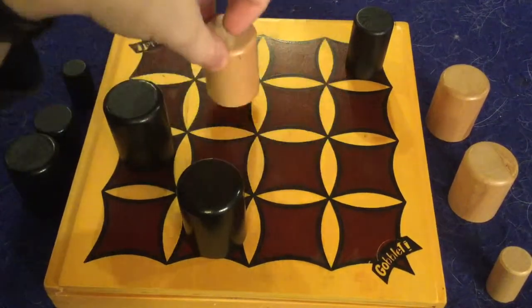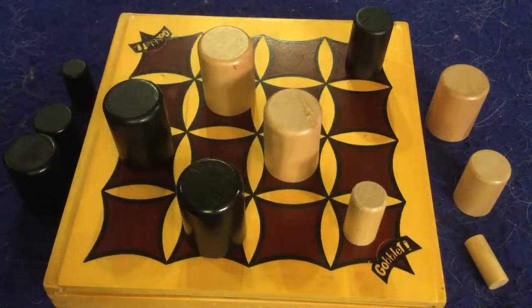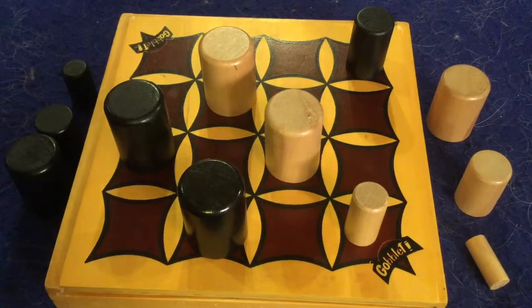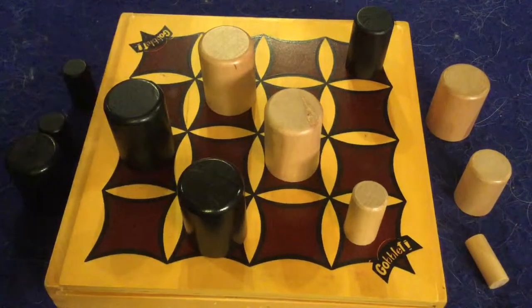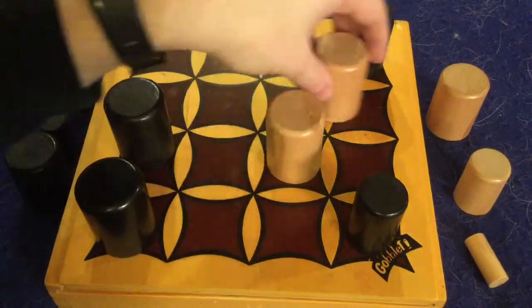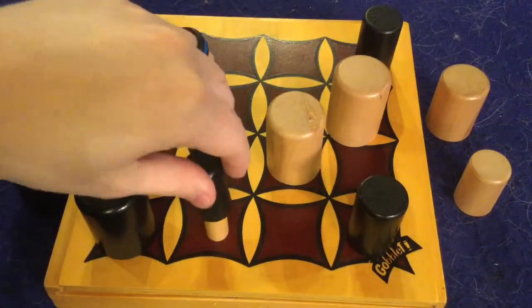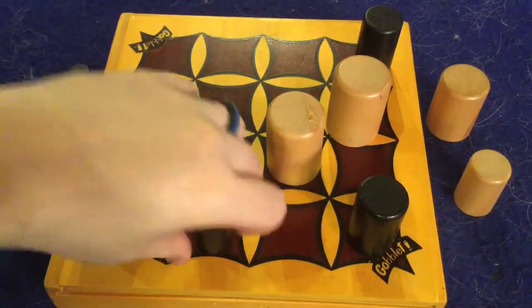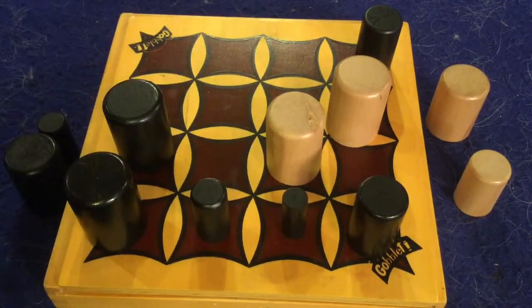The last thing you can do: if your opponent has three in a row, you can break the normal rules and take one of your pieces that's not on the board and use it to cover up a piece that is on the board — normally not a legal move, but it becomes legal when they have three in a row. There can be sticky situations where someone doesn't even notice they have three in a row, and you can suddenly play that move and surprise them. The first person to get four in a row wins, and that's how you play Goblet.